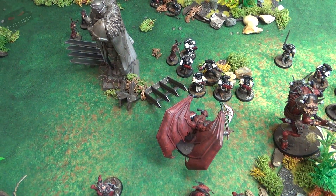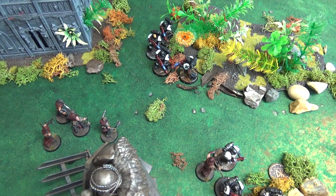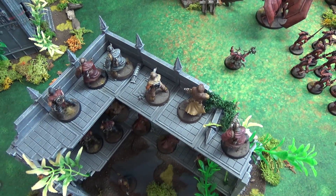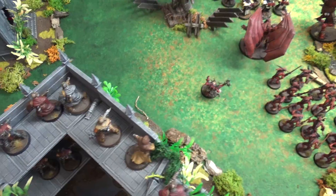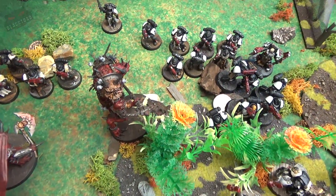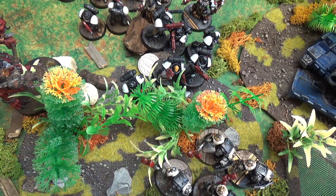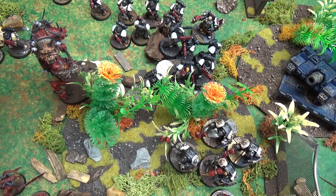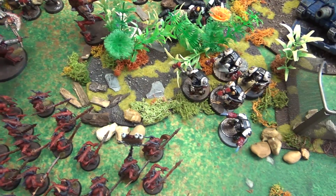Turn four shooting for the Word Bearers: pistol fire into the Hellblasters did nothing. The cultist squad on the upper floor fired their weapons and took one wound off the Hellblasters. Araak'a threw his axe as a ranged attack into the Primaris, dealing five wounds and killing one.